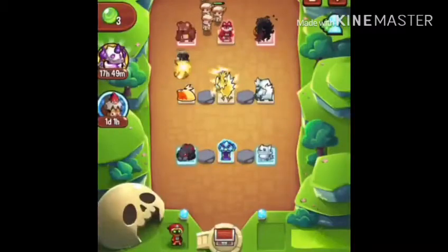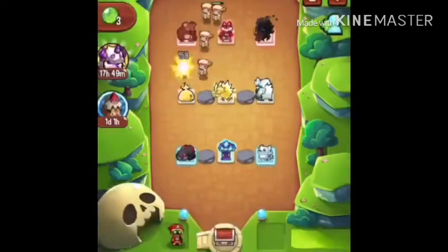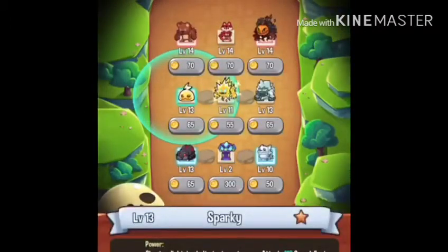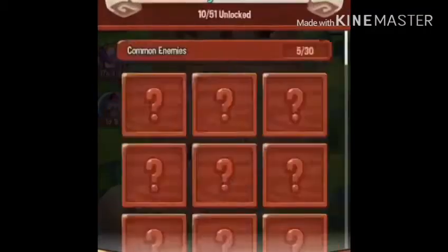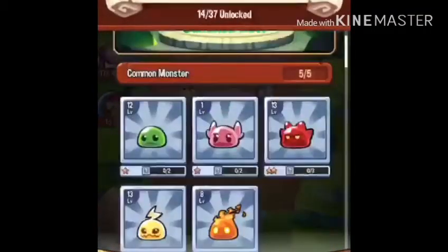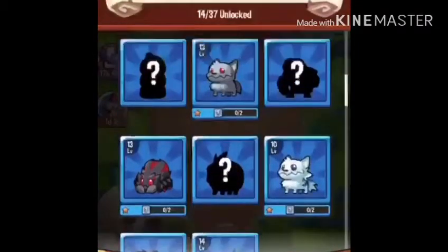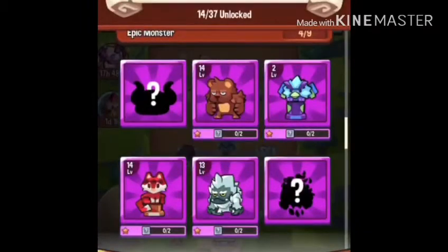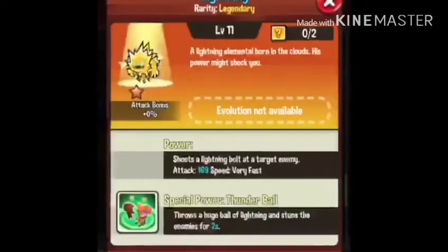So we have the regular teddy obviously, and we have this one which is the one that powers them — Jack Sparky. Then this guy, this is legendary actually. Let me show you: we have all the commons, we have four rares out of eight, four out of nine of epics, and then one out of seven legendary.